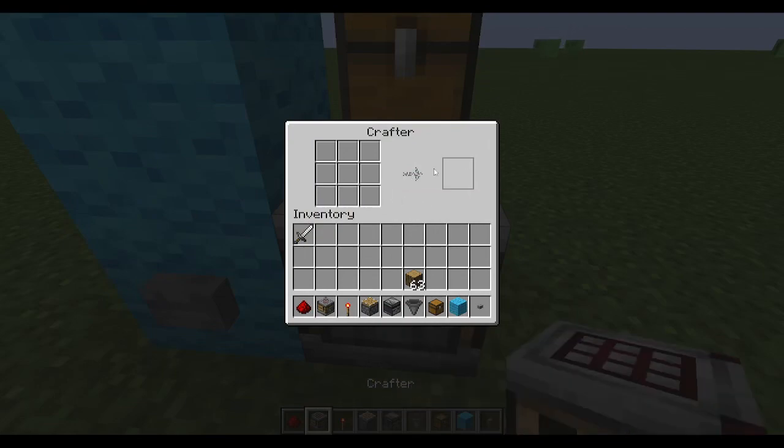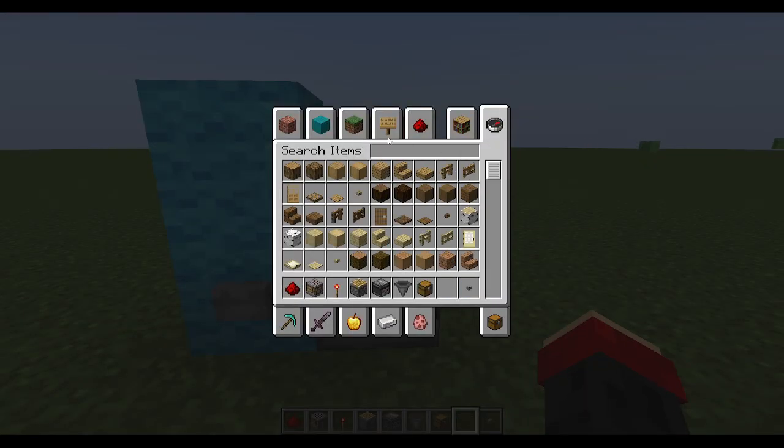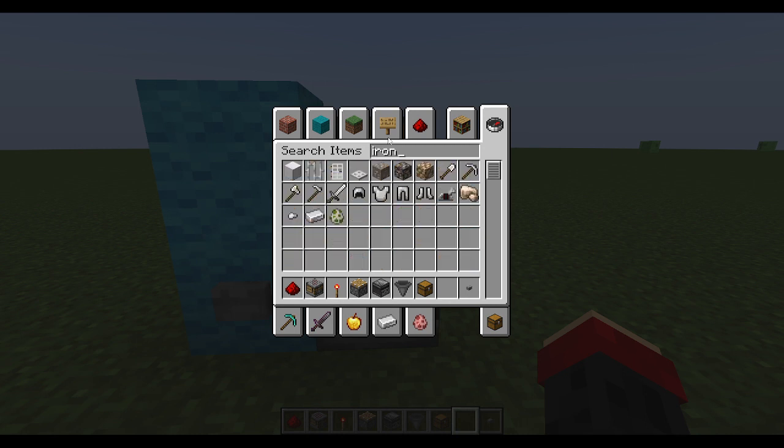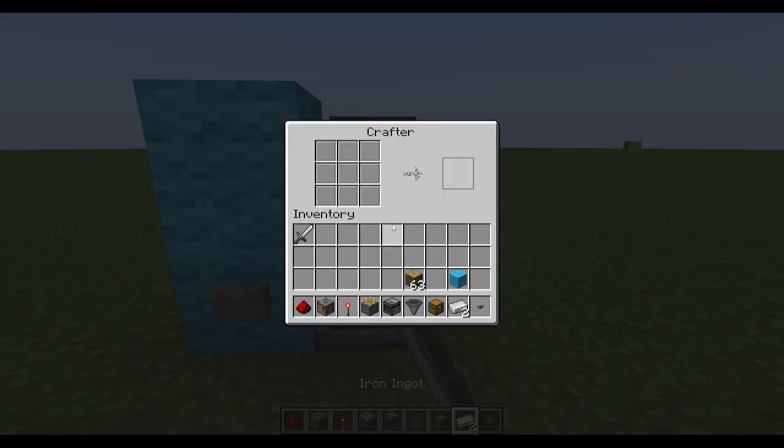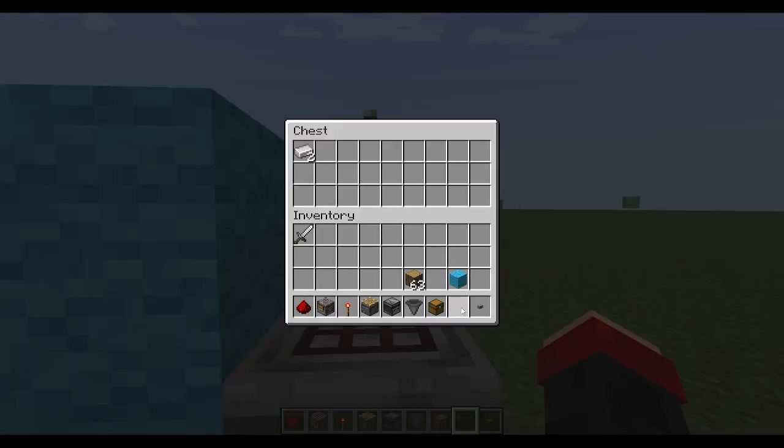This is a nice GUI. What I'm going to do is grab two iron ingots and see how I can make shears. Oh, I can do this — I didn't even think about that. Yeah, that's cool!